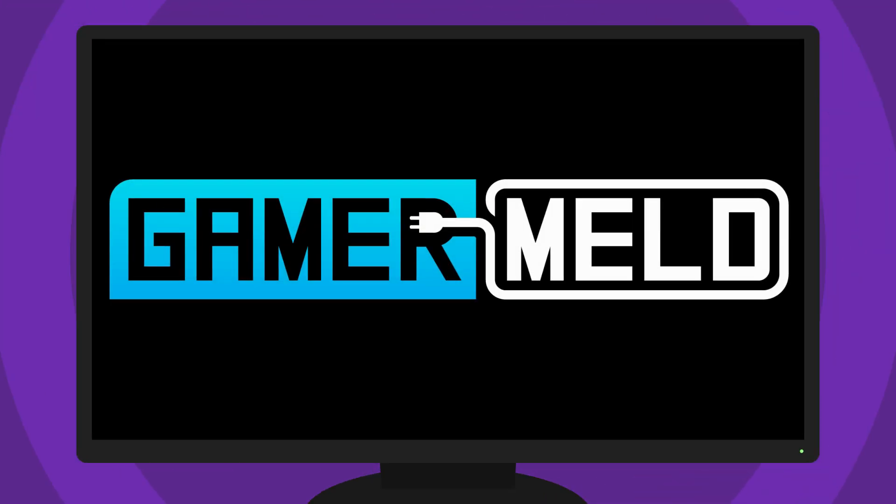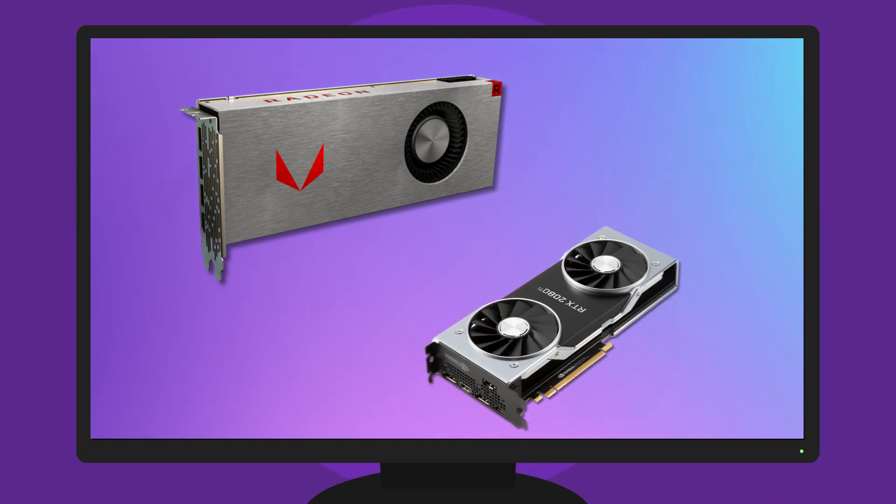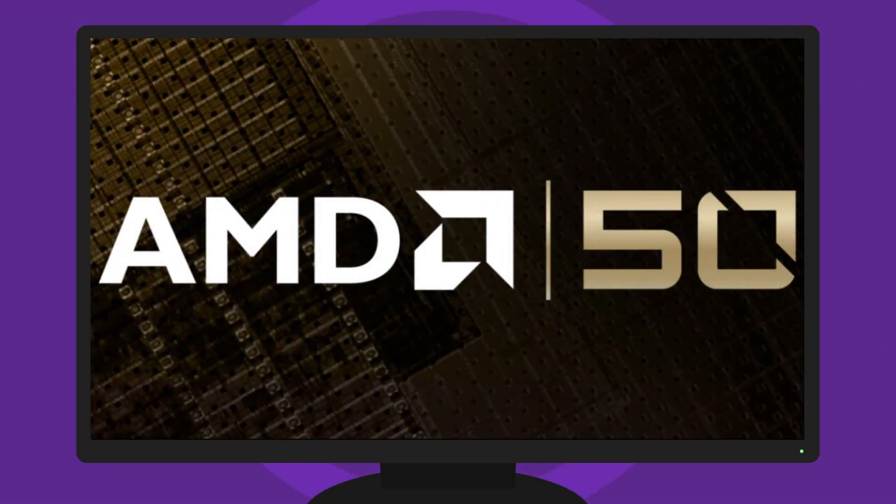Welcome everyone to Gamermeld. Today, Vega 64 beats the RTX 2080 and even the 2080 Ti. There's a 1650 Ti, and we have specs on the Ryzen 7 2700X Anniversary Edition CPU.